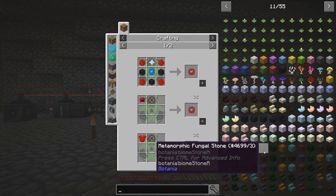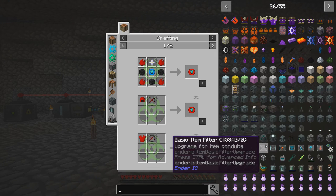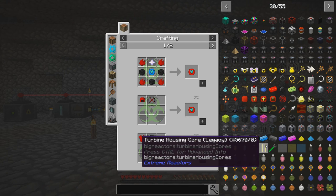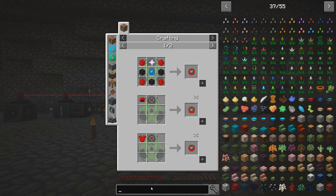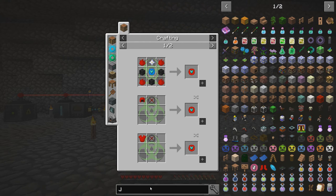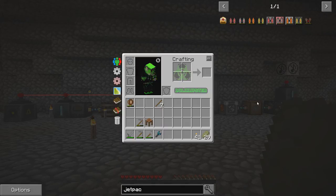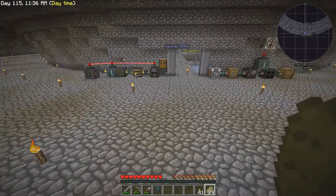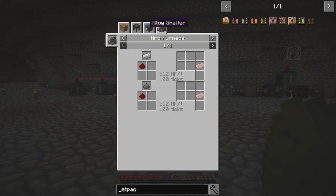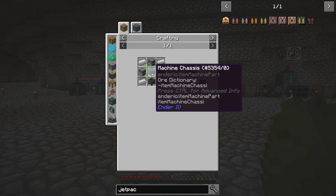I don't believe anyone else has any kind of jetpacks or anything like that. So it's probably our only good option — making the jetpack from Simply Jetpacks 2. Let's go ahead and start working on what we need to do to get this guy going. First things first, we need an alloy smelter because we don't have one, and I can't just craft this stuff. We need to make an alloy smelter. Not too expensive — a couple furnaces, machine chassis, a cauldron, and some iron.